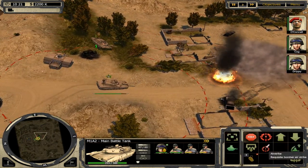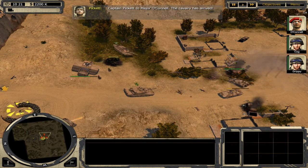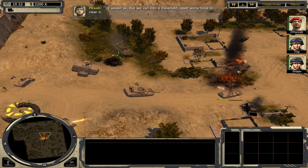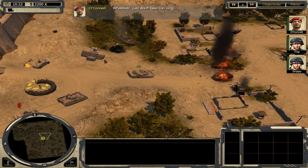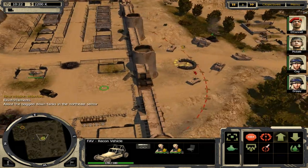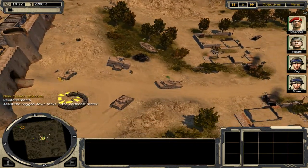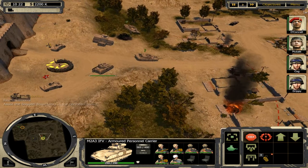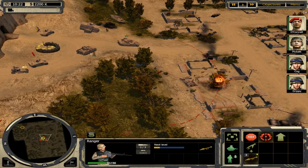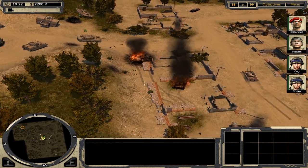Good. Just grabbed that skill point here. Ready for action. Destroy those tanks. Just received a new commander. I'm going to take out my rocket launcher infantry. Shoot those tanks — nice, good. Another enemy tank coming.